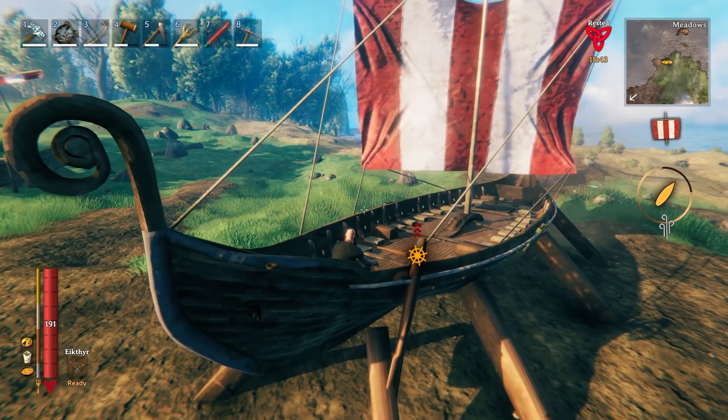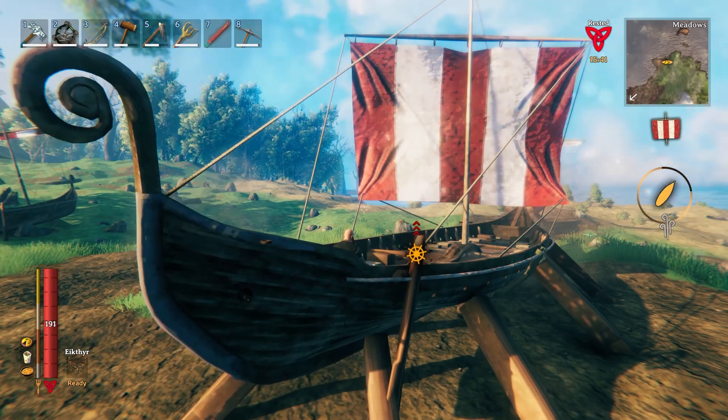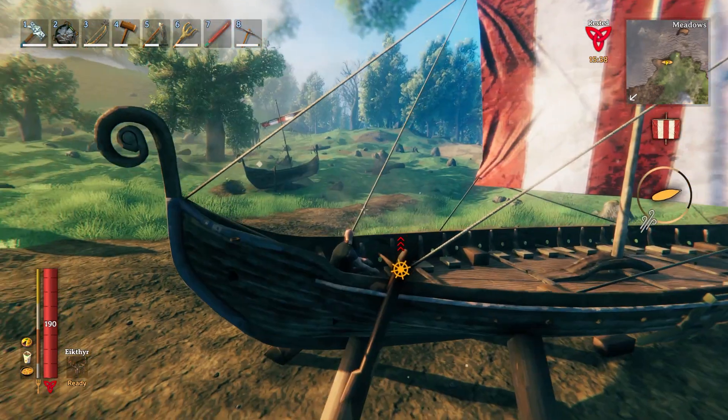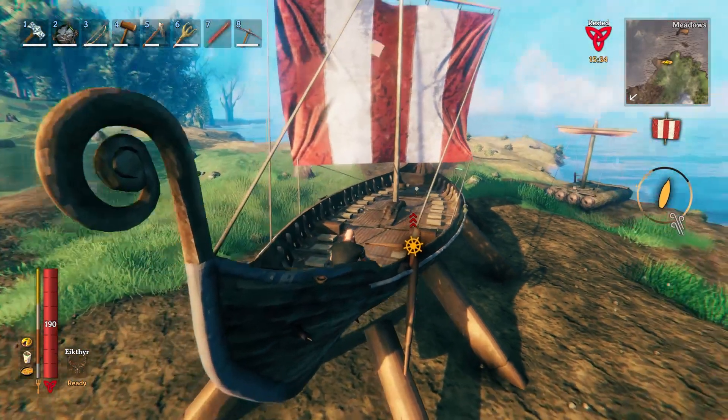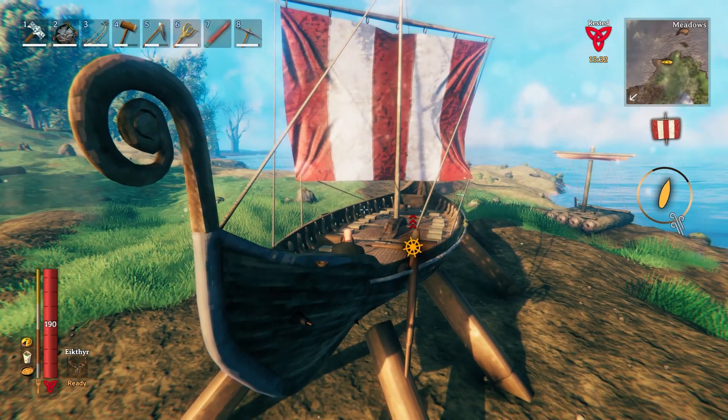Now you'll notice that the ship does not try to move. The wind will not carry it over the land. I even tested on that ship over there sitting on the ground and it doesn't try to move at all, so the wind can't move it on land.